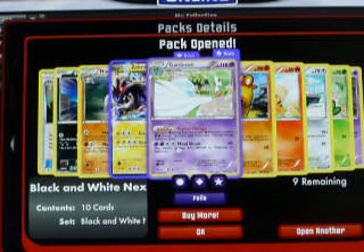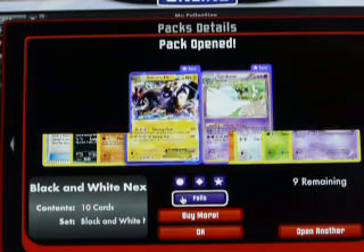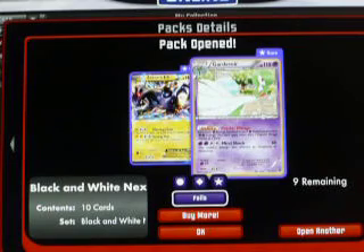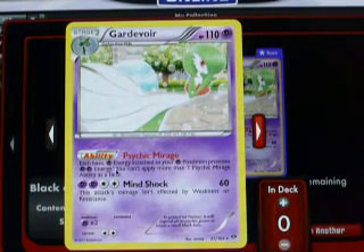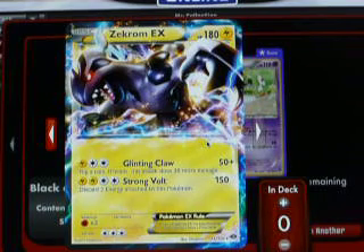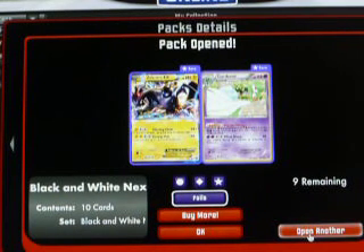Check that out — we got a Gardevoir Reverse, that is a pretty good card. And now check this: Zekrom EX! Very nice. So that's two EXs I think.